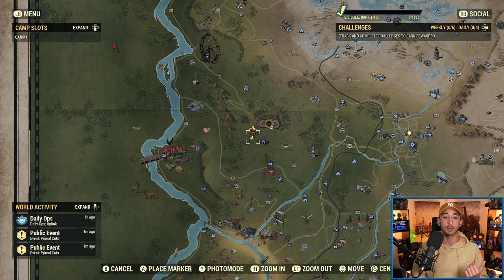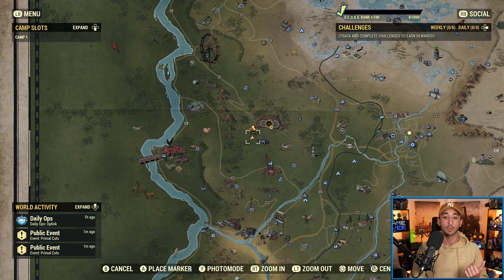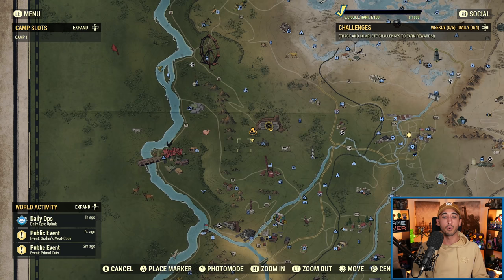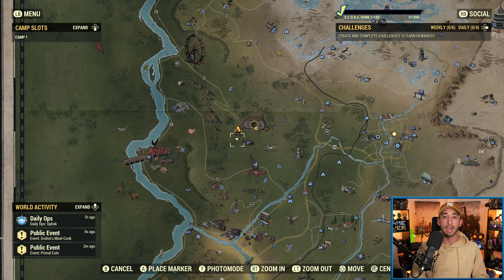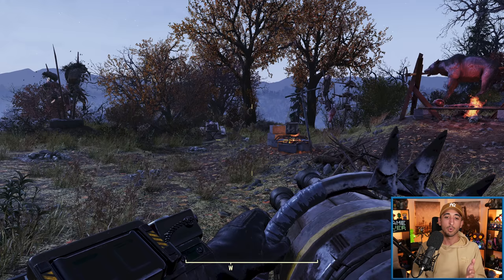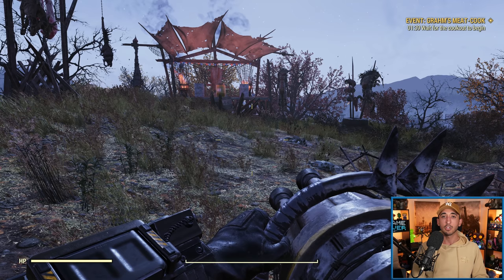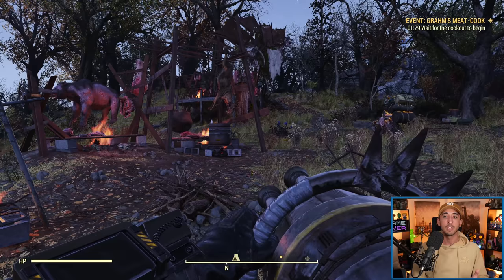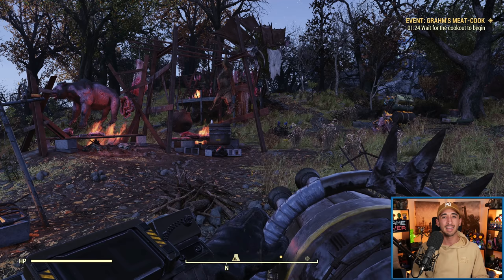Graham's Meat Cook event is going to be supplemented by several other public events called Primal Cuts. I'm actually joining Graham's Meat Cook right now. This event is supported by the Primal Cuts events which, between the events of Graham's Meat Cook, are going to appear around the map. Primal Cuts allows you to obtain something called Prime Meats, which can help you during this event. When participating, you're going to have to do several activities — deposit some of those Prime Meats you collected during Primal Cuts, tap on the barrels over there, and do several things to participate, and hopefully you successfully complete it. It usually completes very quickly, especially when people have a lot of Prime Meat collected.